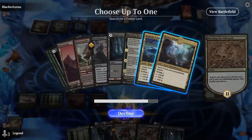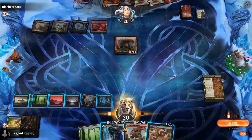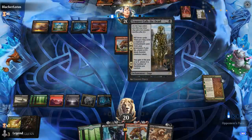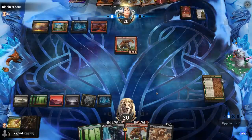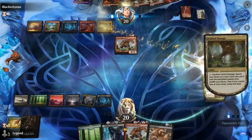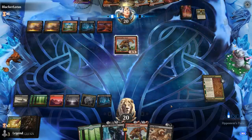We draw an extra dual land, setting a Pathway to black for Castle. We plan to Soul Shatter, but can do that on the opponent's end step too with four cards in the graveyard including Kroxa. They don't appear to have planeswalker answers, so we can play Tybalt and plus — we should be fine. We wait until end step to Soul Shatter so we don't put an extra creature in the graveyard.